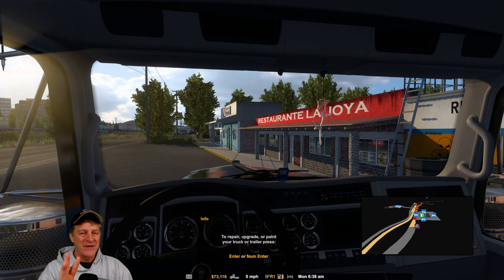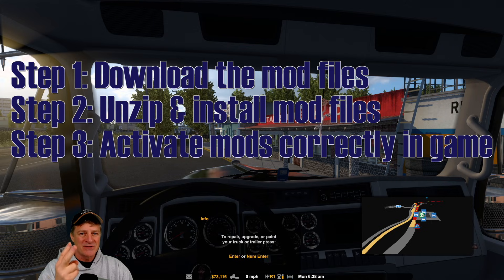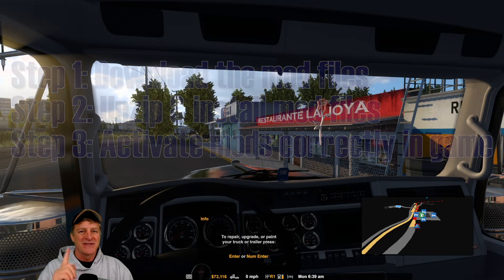In this video, we're going to learn how to install the mod and activate the mod in our game. We need to do three things and we'll take them each in order. First, we have to download the correct files. Second, we have to unzip and install the files into our American Truck Simulator game. And then last, we have to activate the mods and get them in the right load order in the game. We'll walk through each step in turn. It's not hard. You can do this. Let's get started.